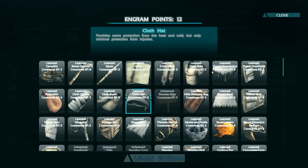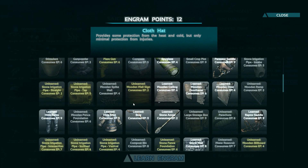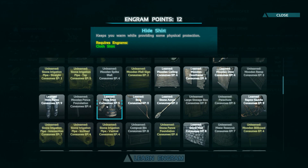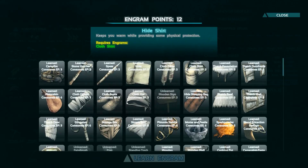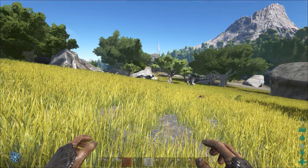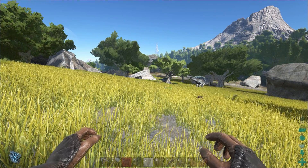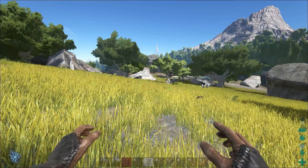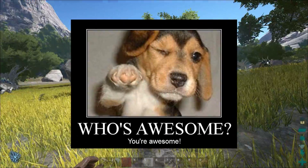You actually need to learn all the cloth armor pieces because once you go further down the engram tree to the hide armor, you need the cloth shirt engram to unlock the hide shirt. So it's a must. Once you have your first armor, you're pretty set to go — you have tools, you have armor, you have food, you can survive in this world. Eureka!